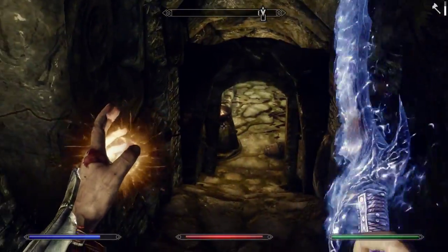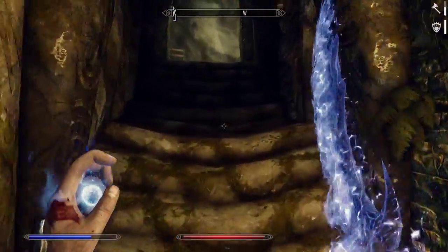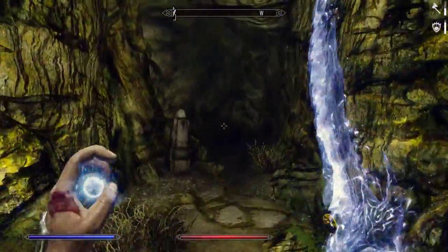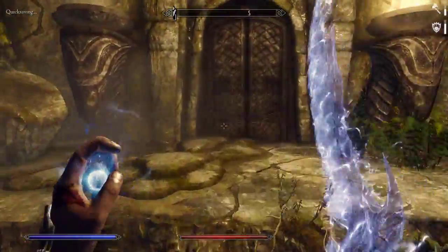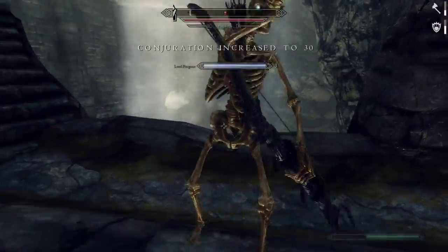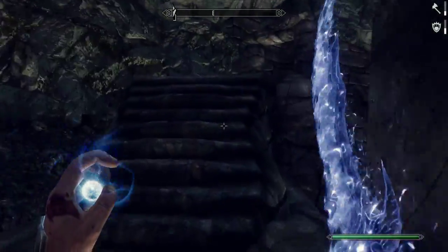I did just crash briefly there, but I'm back to where I was. I was going to go back and raise this thrall, in case I might need them up ahead. Having a raised zombie while you're in combat, I'm pretty sure that increases your Conjuration skill on its own.